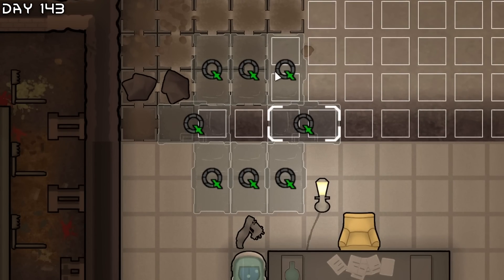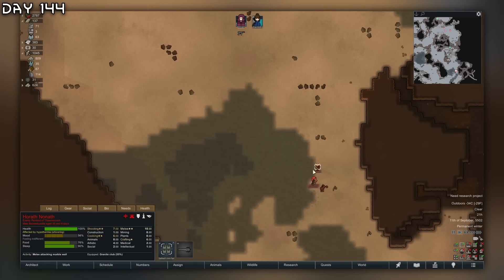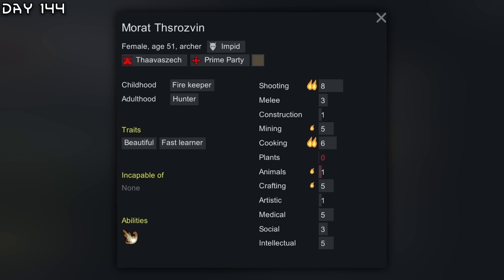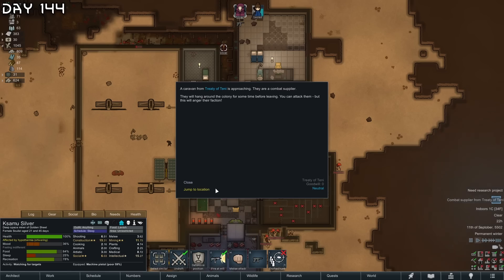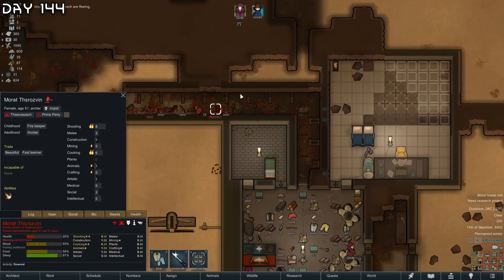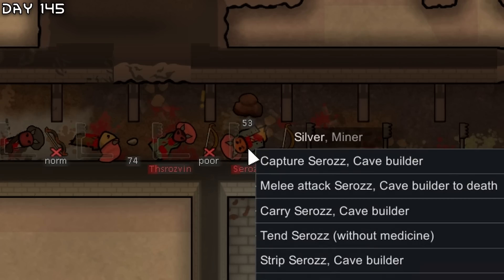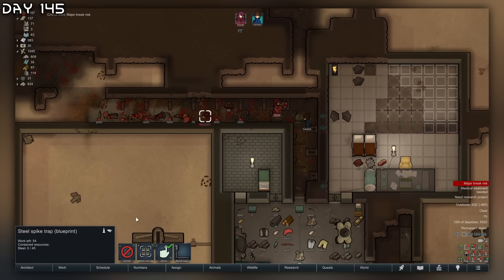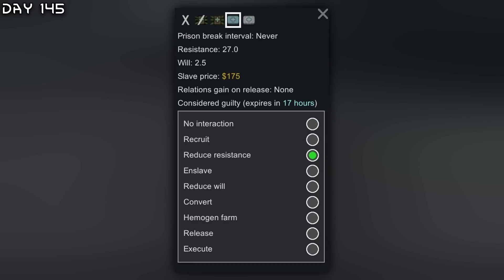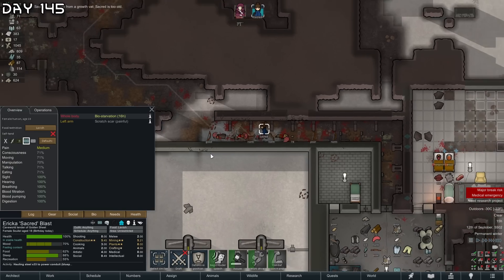Finally a raid from imps — they're attacking immediately. Hoping to get some good imps. Found one with mining double passion and art double passion, and a female with cooking and mining. We got Morat here. He got downed. Managed to tend to both of them with normal medicine — they are really important. Managed to save both of them. 27 resistance on one. Infection, but we have cargo pods from Randy with fine meals.